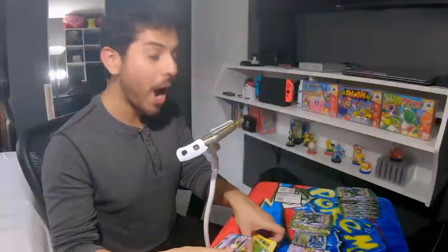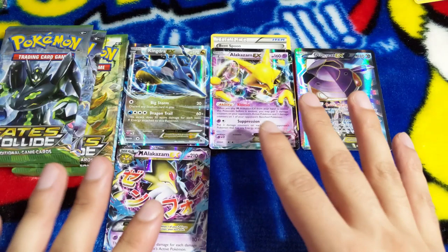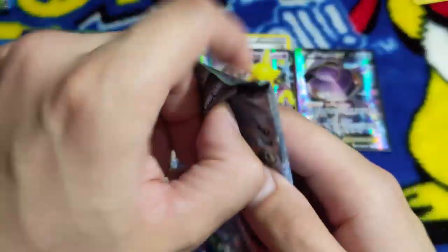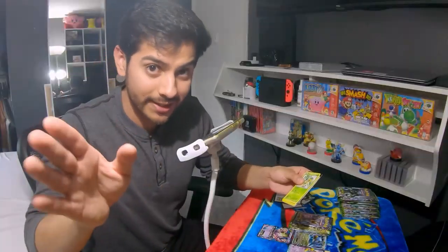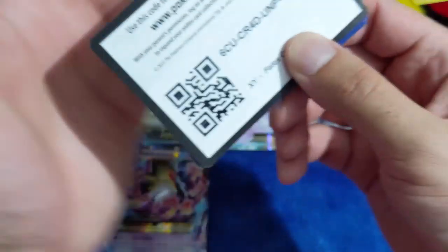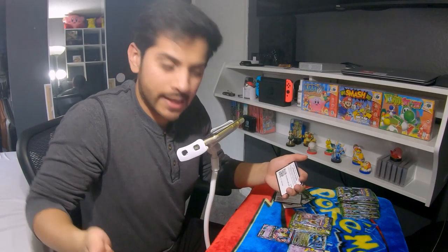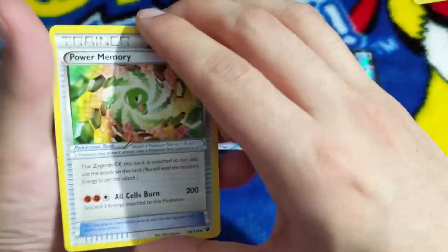Oh my god, you guys know what I'm talking about! I have the other Bent Spoon somewhere, I'll look for it later. These are great - I can see why all these YouTubers spend a hundred dollars. You get good cards unless the person that sold it to me rewrapped it - I'm not saying it happened but it could. Power Memory - is that a Zygarde? Yeah, there's a Zygarde!